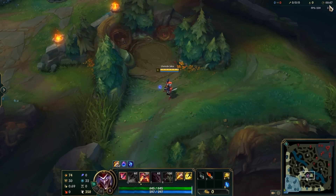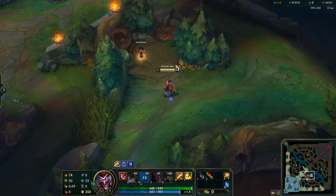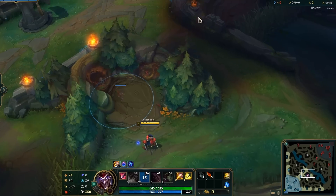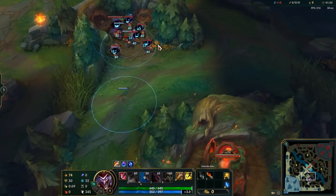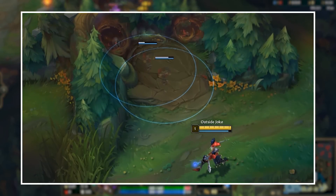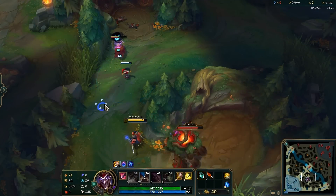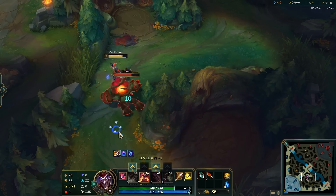When jungling as Shaco, remember to place boxes after it hits 50 seconds in the game and not before. If you place boxes before 50 seconds, your first box will disappear before the Raptors or other camps get to spawn. Also, your boxes can pretty much take the Raptors camp by themselves — just place two down there and one in the lane, and then all you have to do is auto it once or twice. This can be a little tricky though, so you might want to practice in Practice Tool.